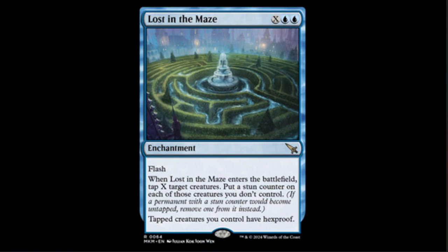Next we have Lost in the Maze — two blue and X enchantment with flash, so it might as well be an instant. When it enters the battlefield, tap X target creatures and put a stun counter on each of those creatures you don't control. Tap creatures you control have hexproof. Not only is this a two-mana protect spell, it's a two-mana protect-yourself-from-dying spell if your opponent tries to punch you in the face hard, and it buys you an extra turn.